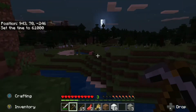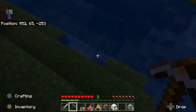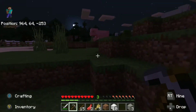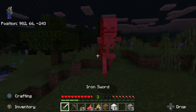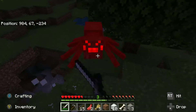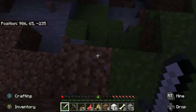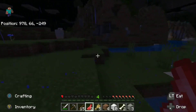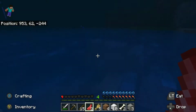Alright, now that it's dark we'll find ourselves a spider. I can see one off in the distance — we're going to go get it. Get the skeleton out of the way. We only need two strings — kill the spider and it looks like it dropped us the two strings we need.